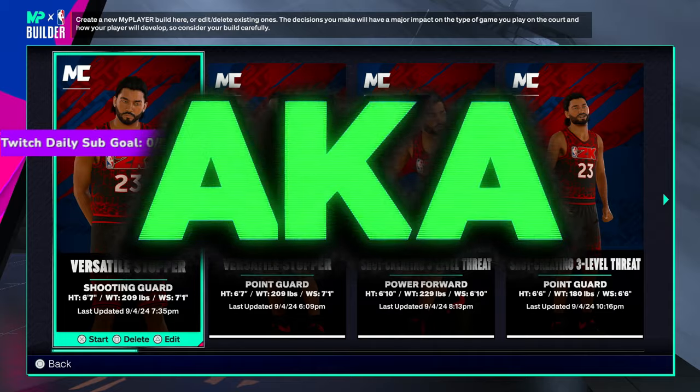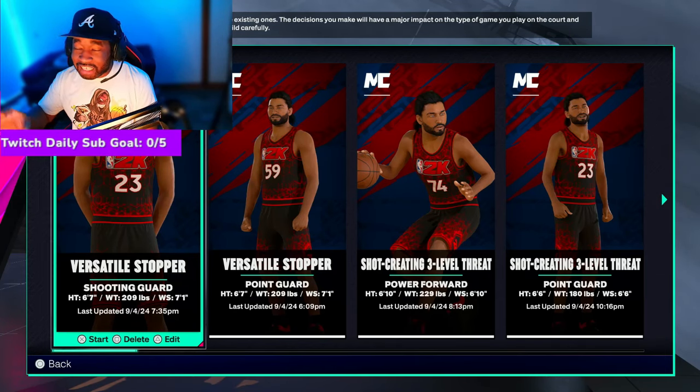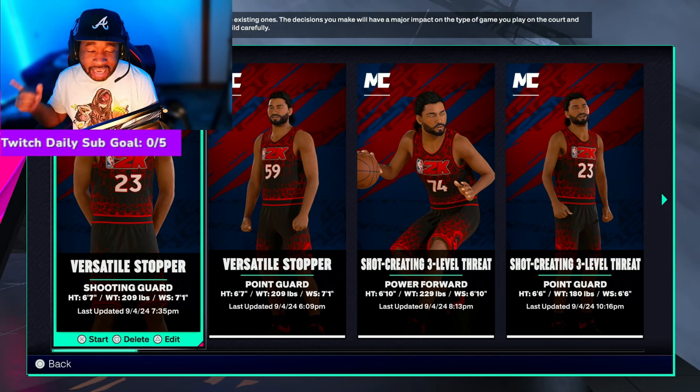Yes man, it really is me — Mizu, aka the Instant Burner Man, on YouTube. The 6'10" builds are glitchy and overpowered in NBA 2K25. I know everybody always says that, but let me let you guys know — I usually make tall builds, but not 6'10" and up. This year I will be making the KD build.